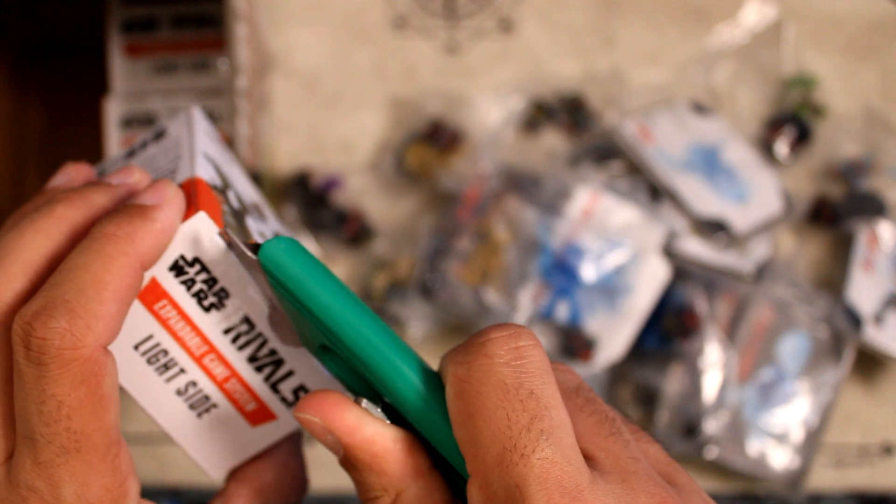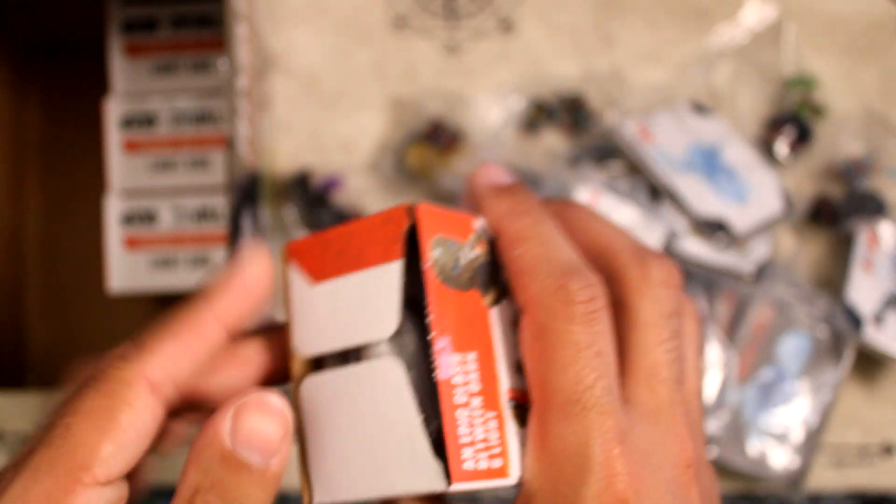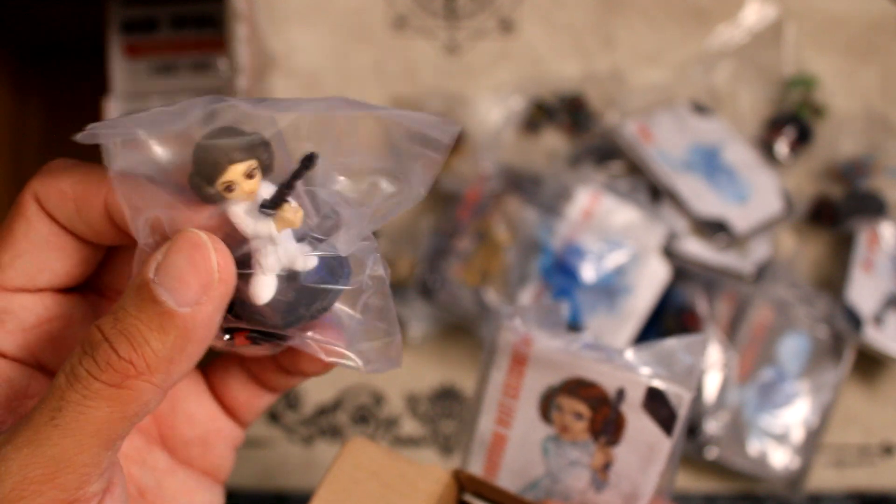Are you guys going to be putting these in sleeves? Because they almost feel like they're Yu-Gi-Oh sized, so you might need Yu-Gi-Oh sized sleeves. Next pull is Princess Leia. A Han Solo would be cool too. I hope they come out with big physical terrain pieces — like a Star Destroyer, Death Star, or Millennium Falcon that you could use as a storage case. That'd be pretty sweet.